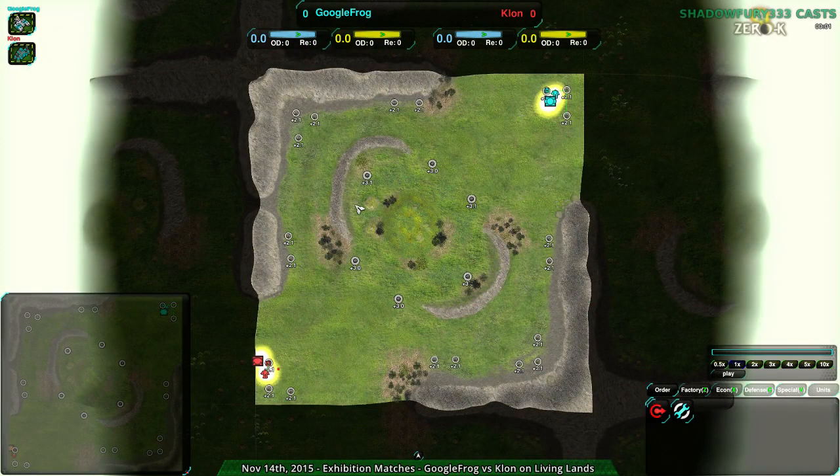Welcome back, 0K fans, to Nanalee Is It Done? We just completed a friendly best of three between Google Frog and Akonim, which ended interestingly — I've never seen that strategy in 0K before. It seemed appropriate seeing as the map was based on a Starcraft 2 map. Anyway, now we're going to have one shot between Google Frog and Grun on Living Lands, just to close things out.